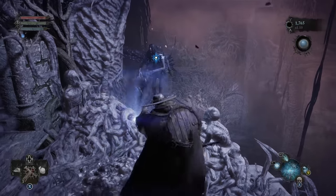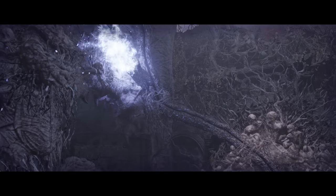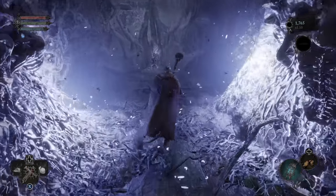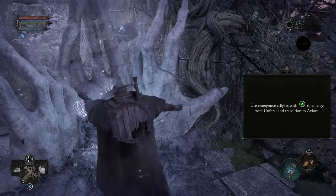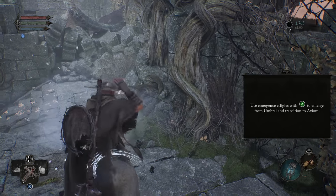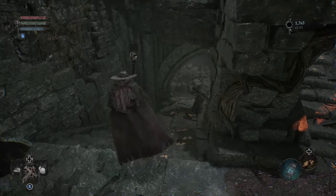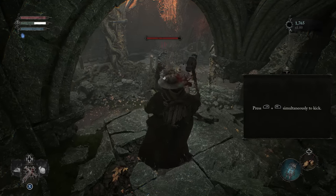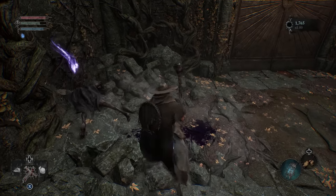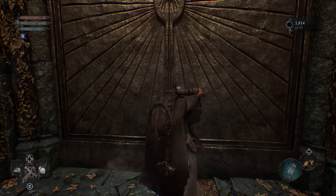So we're going to walk out here, pop this one, play a little cutscene showing us the door is now unblocked, and then use this to exit from Umbral.